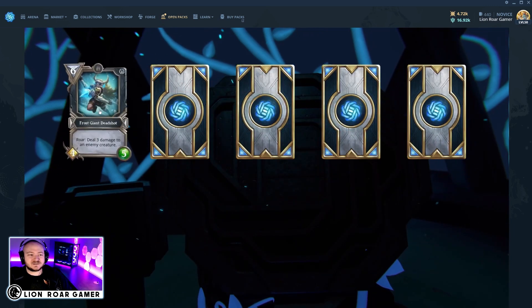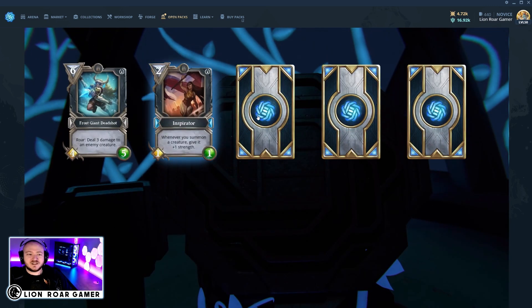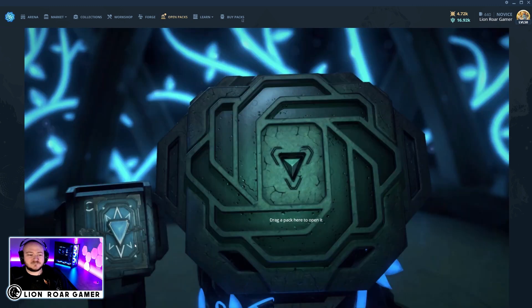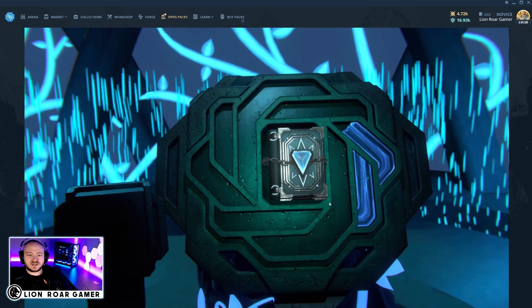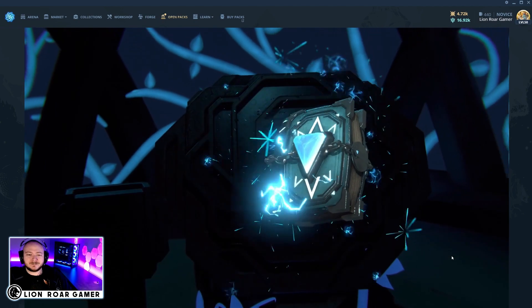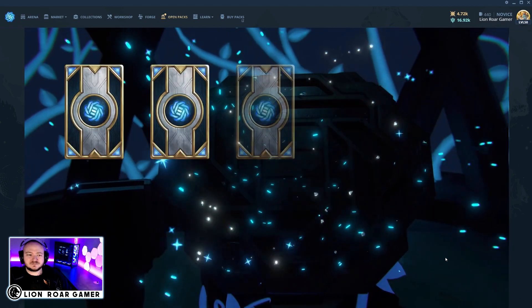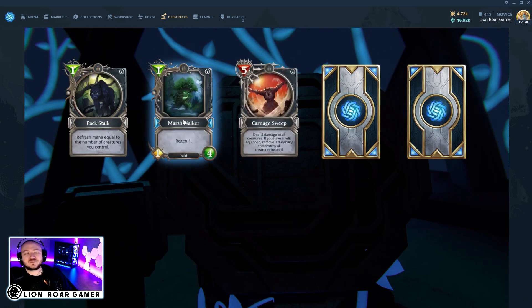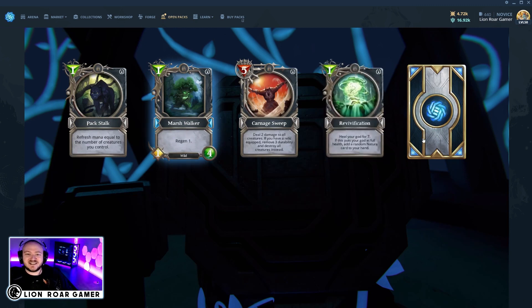It's another rare core pack. We got a rare card, Inspirator — nothing too special there. And Marsh Walker, which is a really great one for the nature regen deck. I have several videos about that deck. I went 20 and 5 in my first serious attempt at weekend ranked and Marsh Walker is in that deck.